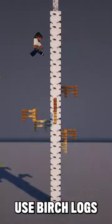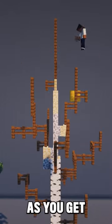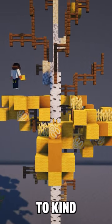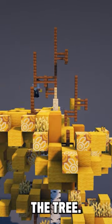The aspen tree. Use birch logs for the trunk and then thin it out with walls and fences as you get near the top. We'll use some spruce fences down below to kind of help create a contrast to have those yellow leaves pop away from the light structure of the tree.